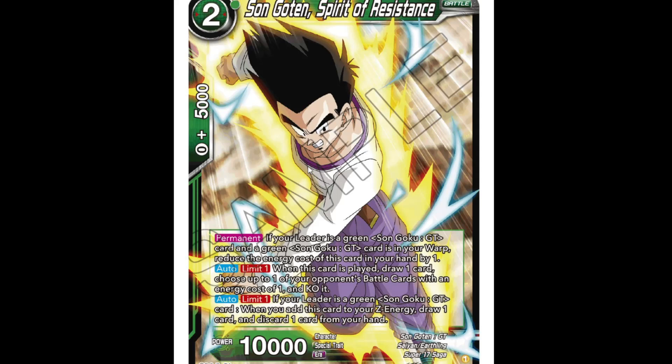We've got Son Goten 'Spirit of Resistance,' two cost, 10k. Permanent: if your leader card is a green Son Goku GT card and a green Son Goku GT card is in your warp, reduce energy cost in your hand by one. Auto limit one: when this card is played, draw a card, choose one of your opponent's battle cards with energy cost of one and KO it. Auto limit one: if you leave the card as a green Son Goku GT card, when you add this card to your Z energy, draw a card and discard a card from your hand. There's a lot of draw on this card — just keep drawing, it's fine.